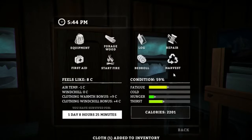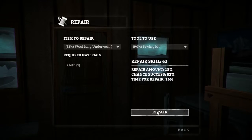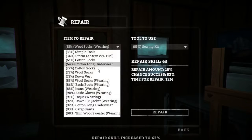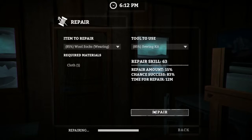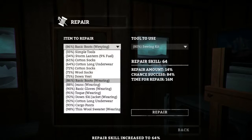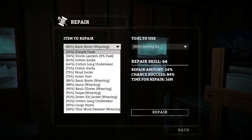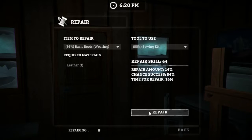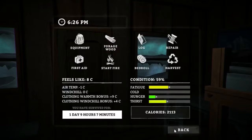We'll see if there's anything we want to repair here. What are we wearing? Let's repair our wool long underwear, get that up to 100%. Let's repair these wool socks. We still need to find a really good jacket. We've got a ski jacket right now, which is alright, but they've got quality winter coats in this game, so we'll try and keep our eyes out for one of those. Let's repair these boots. Oh, that failed — we don't have any more leather, can't repair any more on our boots.